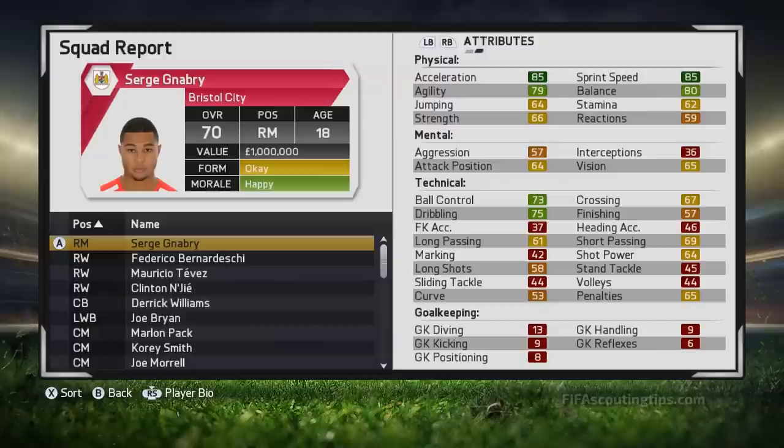Aside from his high overall, high potential and young age — meaning he can likely exceed his potential — if you look at his technical stats he's got some really good things going for him. He's very fast and within a couple of years I'd expect him to get the speedster speciality. He's got very good balance and dribbling so you can get past defenders very easily. His crossing is good and so is his passing so he can set up teammates, he's not just good with the ball at his own feet. He's got decent shot power as well so he can score goals. That kind of price for a player rated that high is very unusual.